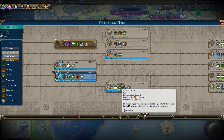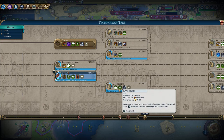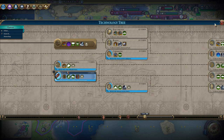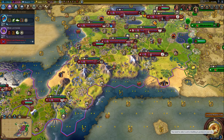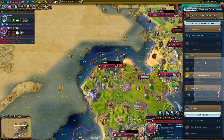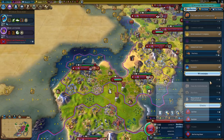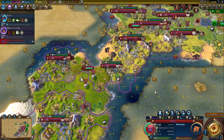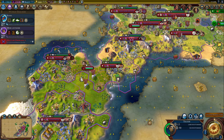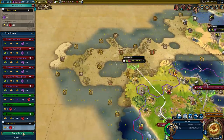Supply convoy - a modern air support unit that increases healing for adjacent units and gives units one bonus movement. We did get another trade route from this city. I can wake up that other trader. Let's go to Antioch just to fulfill the quest.